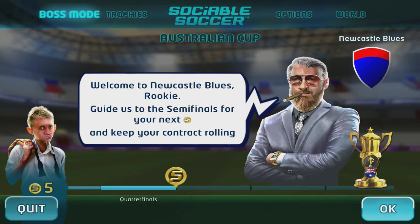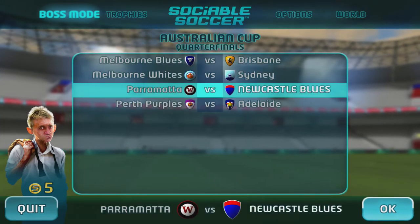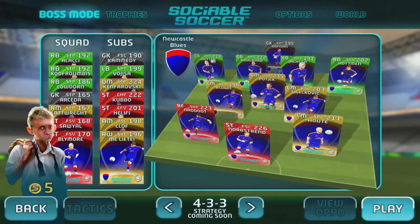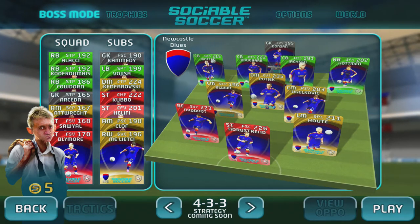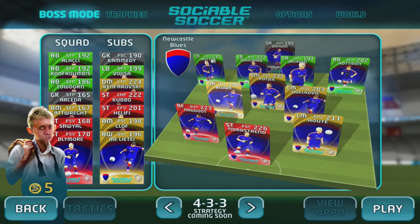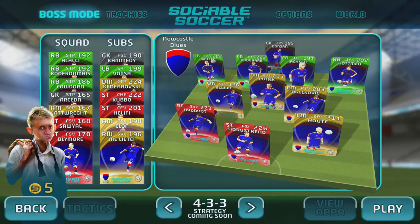This must be the chairman — welcome to Newcastle Blues. 'Rookie, guide us to the semi-finals for your next Sociable coins and keep your contract rolling.' So I am Newcastle Blues and I'm playing against Parramatta. You can basically pick your team — if you see a player who's got better stats, that seems pretty good. I'll just stick with the team I've got for now. Looks like they've put the best players in the best positions already.